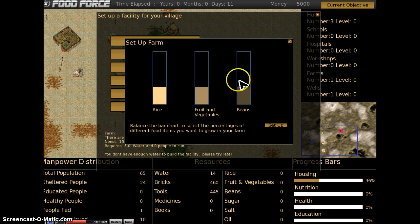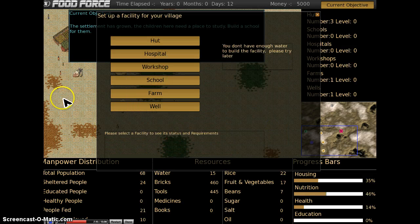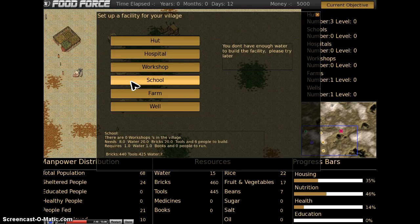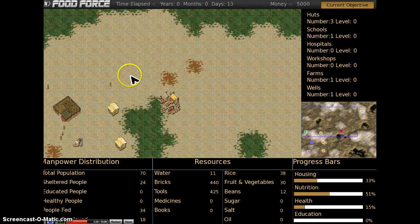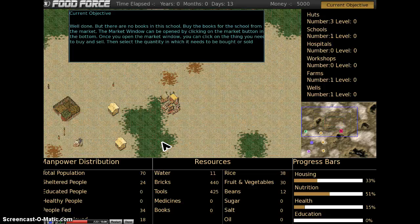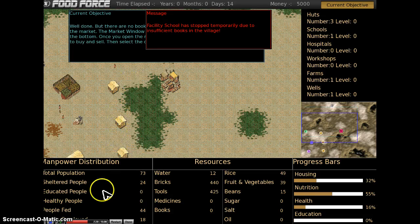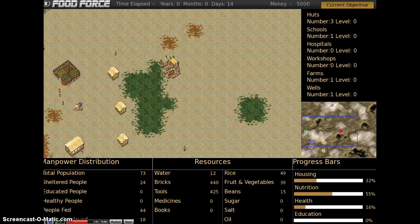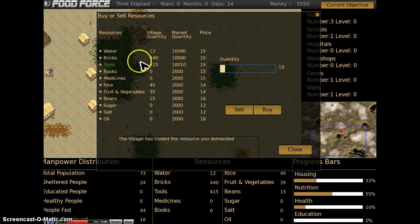Let's build another farm with beans, then build a school. The tutorial shows students why those things need to be done. There are no books in the school, so we're running out of what we need — books. We need to purchase some books, which means we need to go to the market and sell something. We've got quite a lot of tools, so let's sell a few tools so that we can purchase some books.